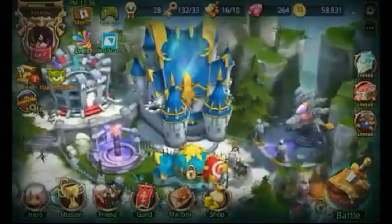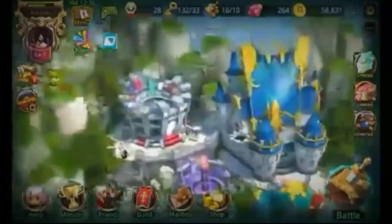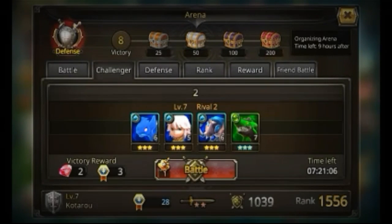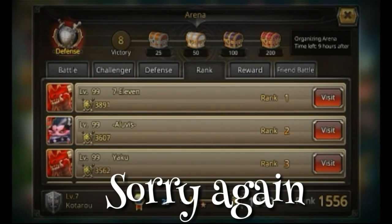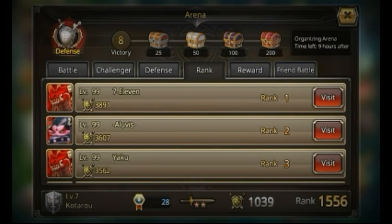Right here you have your gem or booby collector. Right here you have the arena where you can battle against other people — you can choose or do a challenger. Then you have your defense, and right here will be ranks. At the end, depending on your rank, it will give you a little reward.